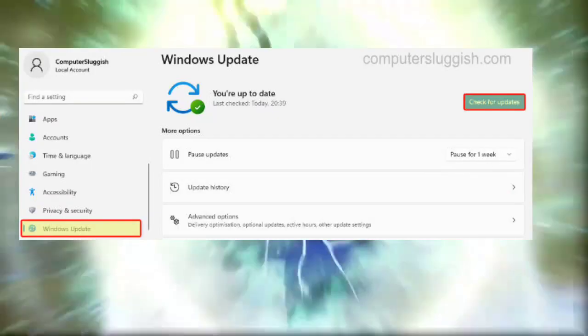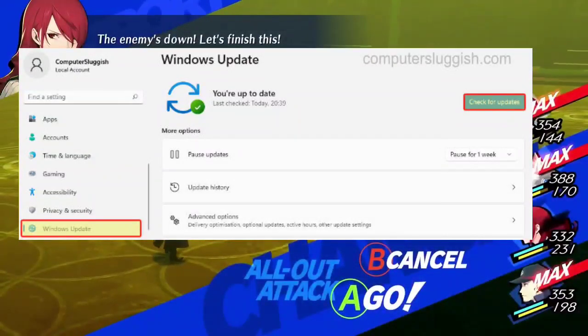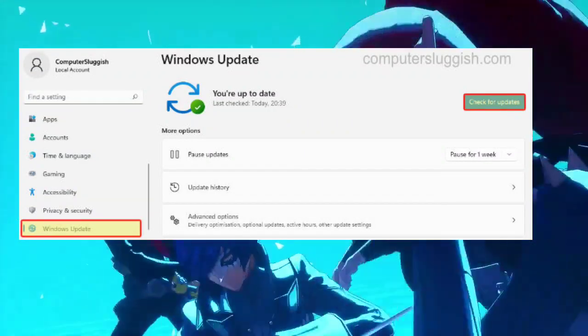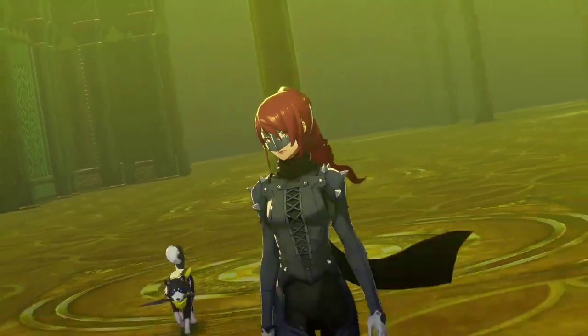3. Update Windows. Keep your OS on point. Ensure your operating system is up-to-date by performing a Windows update. This step installs the latest patches and fixes, preventing black screen issues caused by an outdated OS.